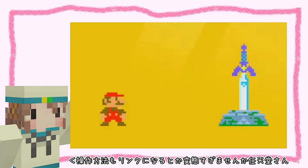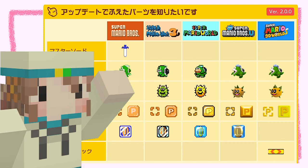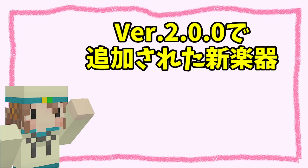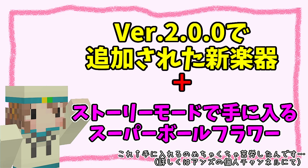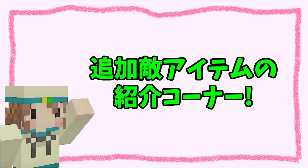マリオがリンクになったりとかしてびっくりしましたよね！今回のアップデートで、敵アイテムも色々追加。つまり、音ブロックの楽器の種類も同時に増えたんです！というわけで、今回は追加された新楽器、プラス、ストーリーモードで手に入れられるスーパーボールフラワーを使って、ミキトピーさんのロキを作ってみました。どういった楽器が追加されたのか、今回からちょっとずつ新アイテムの紹介をしていこうと思います！